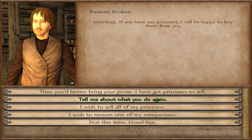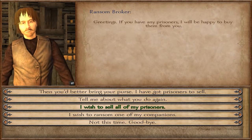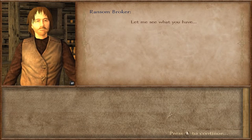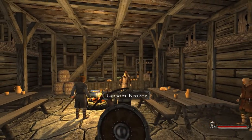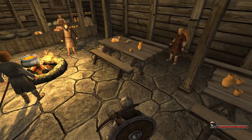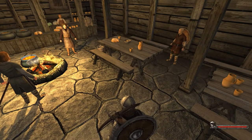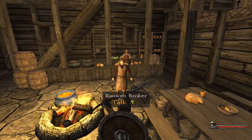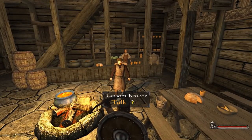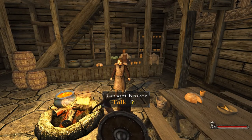Select 'I wish to sell all of my prisoners' — I like to do this because what's the point selling them one by one? Just click it and you can make pretty good money. You're fighting people, earning experience, earning money, and getting items from people you beat that you can sell too. Say you have 10 prisoners — the minimum you could sell them for is about 30 each, so 300. That's the worst case — you usually make 50 to 70 per prisoner.